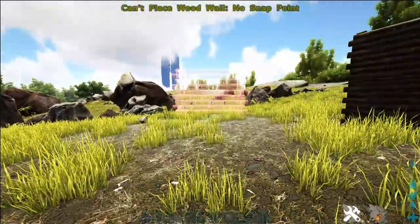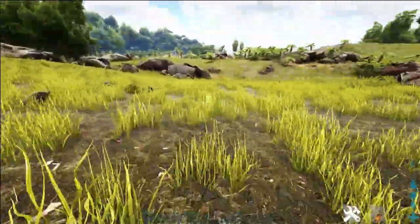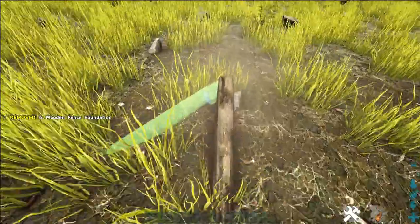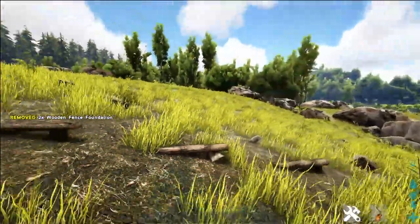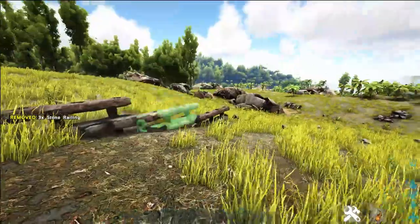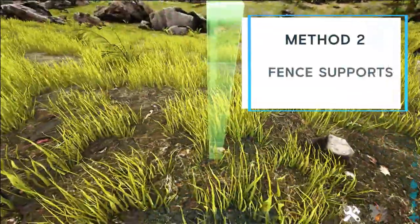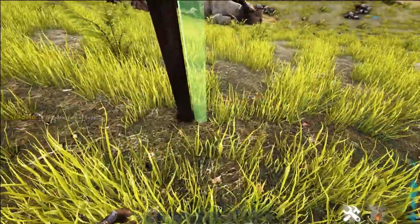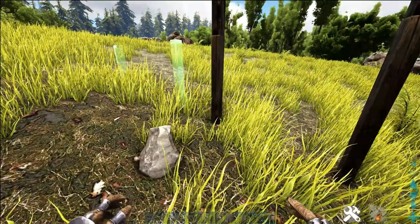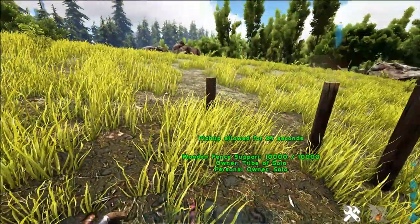When you place regular fence foundations down a hill they will snap and go down the hill, but your walls are going to be uneven — walls or fences will stagger down the hill. You'll need to cycle through snap points to get them to connect properly on the slope.